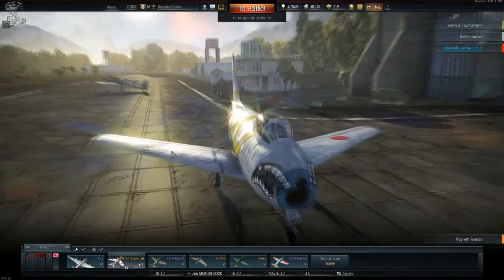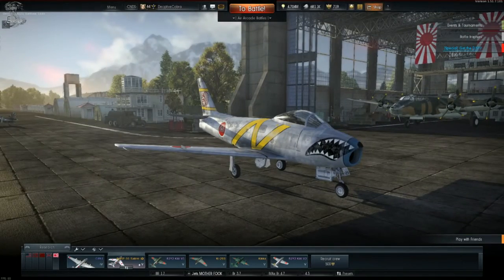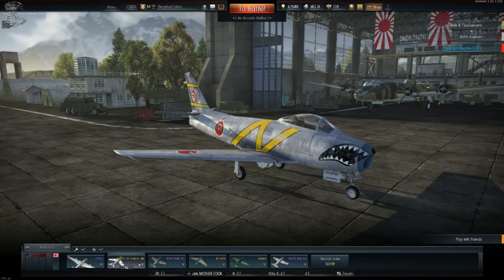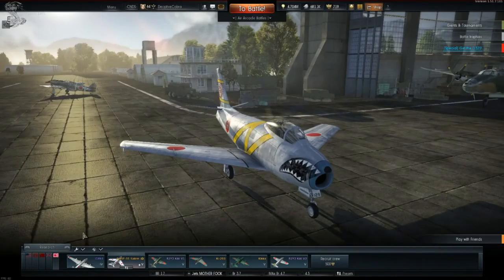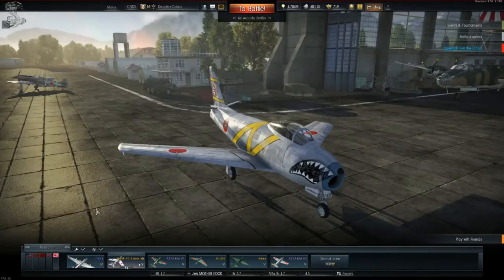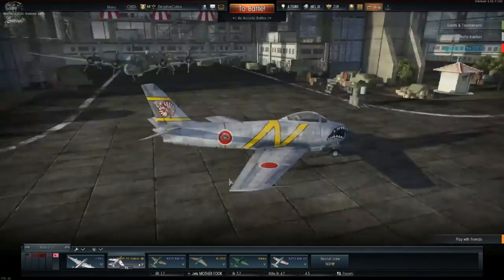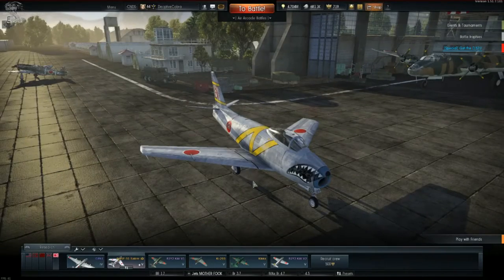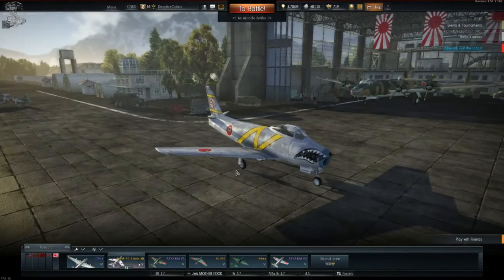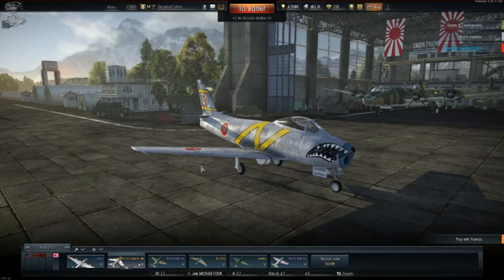Hi guys and welcome back to another War Thunder plane review. Today we're taking a look at the Japanese F-86 F-30 Saber. This is literally just a cut and paste of the American F-86 F-25 Saber. What makes this different? Other than the fact that it goes an extra whopping five miles per hour, pretty much nothing. So if you have the F-86 F-25 Saber unlocked, you've basically got this jet too.